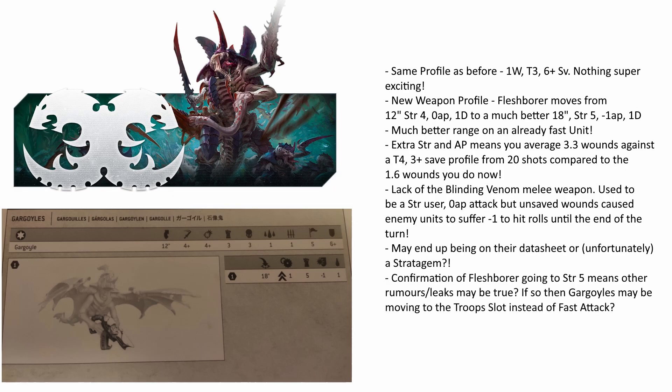For the Gargoyles specifically, one of the other rumours about them was that they were moving to the troops slot. This could very well mean that in the new codex we are going to have some really nice fast flying harassment troops to go and grab objectives, tie up backline units, and fire off a load of strength 5 shots that can actually do a decent amount of damage. Moving to troops will mean you will see a lot more Gargoyles on the battlefield as a cheaper bodyguard for things like the Parasite we saw yesterday, as well as other fast moving Tyranid HQs like Brood Lords and Tyranid Primes.